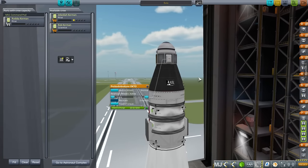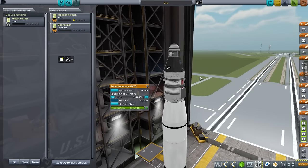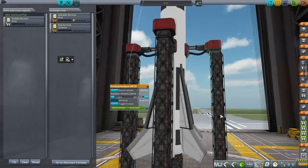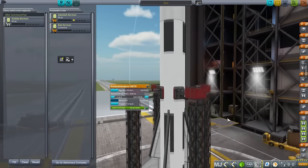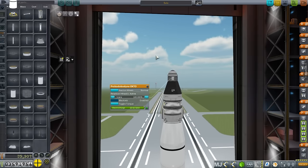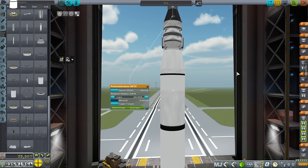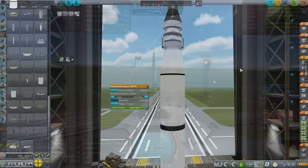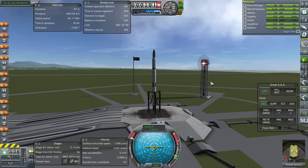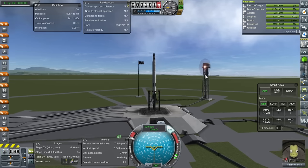This does have a probe core, because Valentina is currently a tourist. We have to have the probe core to control it, otherwise we would need at least a two-person capsule. It is non-recoverable at this point — I decided to go with a simple system. It'll cost 35,900 funds but that's fair enough and we'll be getting funds from completing the mission. Let's bring Rodsby Kerman to Minmus and then bring Valentina back.